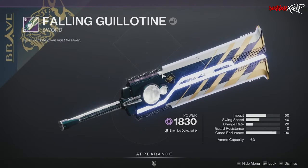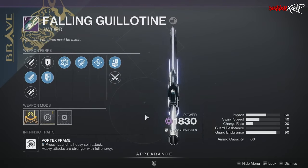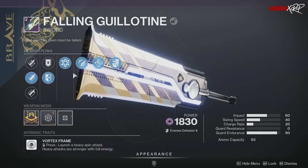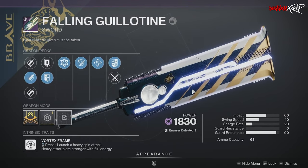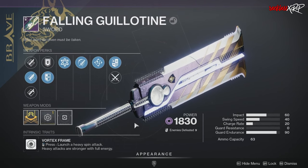Midnight Coup will still have the highest aim assist in the game for hand cannons. The Exotic Minicore SMG, while not a Brave Arsenal weapon, will be updated as well. For its update, its intrinsic perk will now give you a Void Overshield, will no longer activate by going downstairs, and the activation can now be canceled.